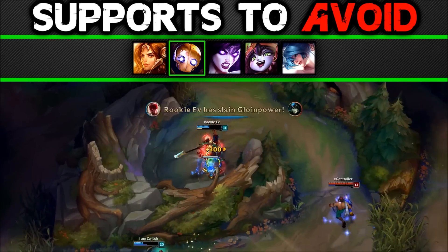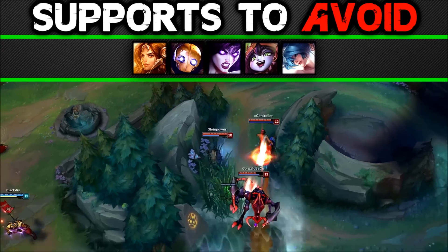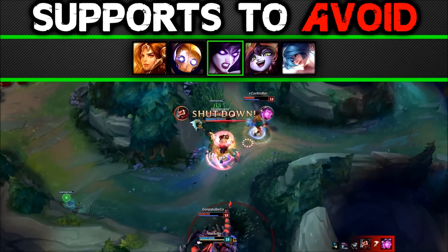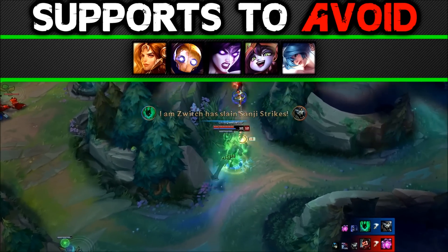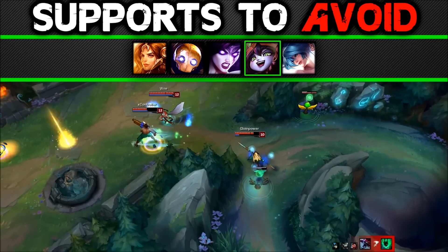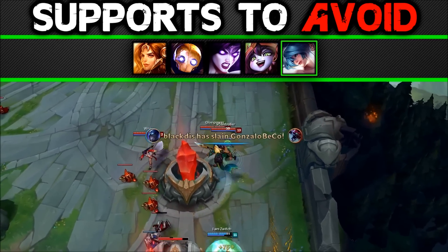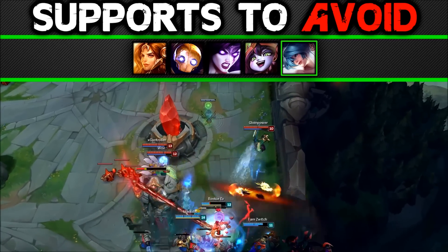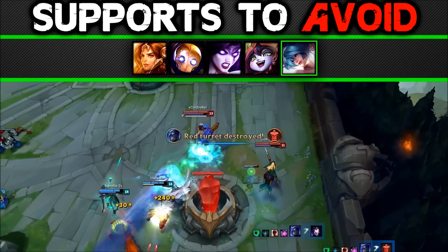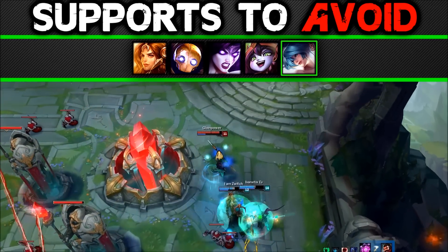Blitzcrank: same as Leona — once he grabs you, you're done for. You can't stop him from engaging when he grabs you, and Nami's squishy so you get popped. Morgana: she can spell shield pretty much all of your kit, especially the Q which is heavily telegraphed, and she should have a relatively easy time shielding everything. Lulu: she actually provides more damage than Nami. She can keep you poked down all game and your sustain simply can't keep up with her pressure. Sona: same as Lulu — her start game damage is a little more than Nami can deal with. Her sustain can keep up with Nami's which nullifies the sustain advantage. The only chance Nami has is landing that Q perfectly and getting Sona out of position.